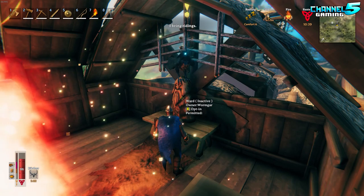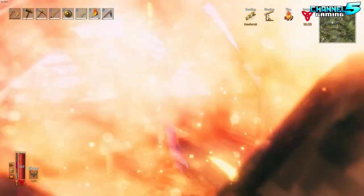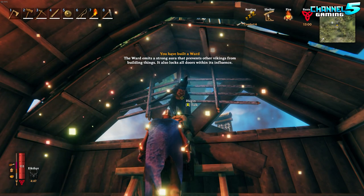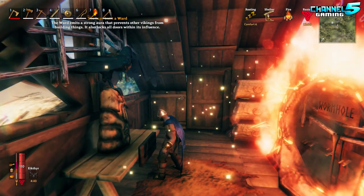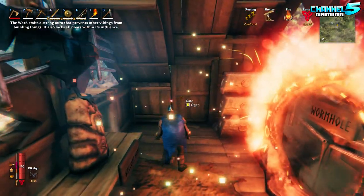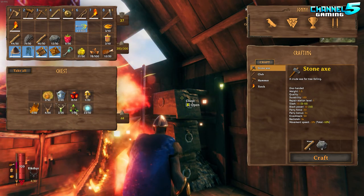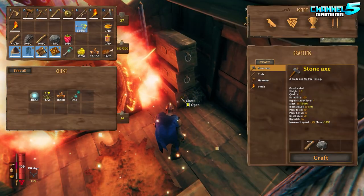We have a ward — owner Warmgar opted in. Oh, there's a crow in here — how did you get the crow in here? The ward emits a strong aura that prevents other vikings from building things and also locks all doors within its influence. I guess he doesn't have it activated, or maybe it's because I'm the server owner. That's a nice little touch — having a ward to protect your ship, prevent building, and prevent people from stealing. Eight Surtling cores — somebody's been busy dungeon diving! He's got his own little private stash here.